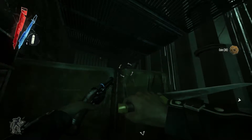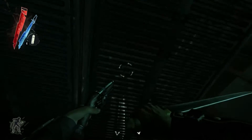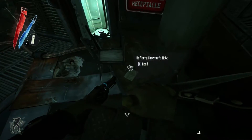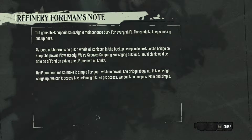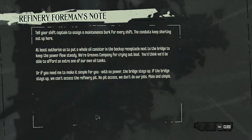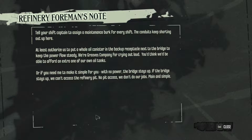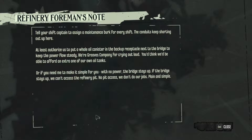Greatest oil. My gear is all the way down there. Annoyingly. Foreman's note: tell your shift captain to assign a maintenance worker for every shift. The conduits keep shorting out up here. At least authorize us to put an oil canister in the backup receptacle next to the bridge to keep the power flow steady. We grieve the company for crying out loud - you'd think we'd be able to afford an extra one of our own oil tanks.